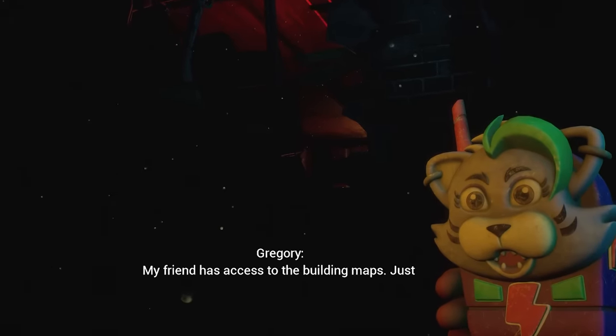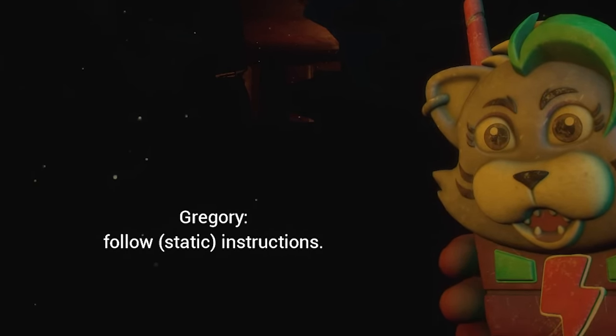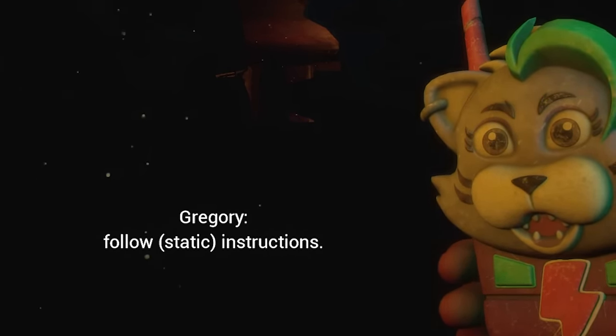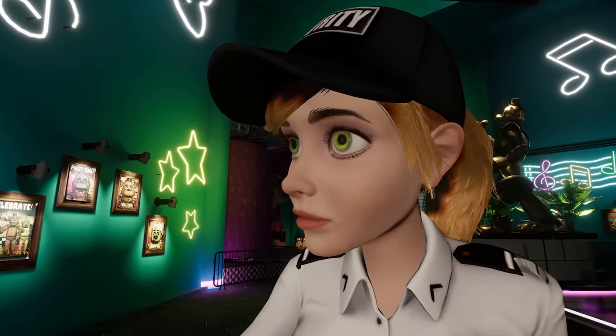The real Gregory gets in touch with Cassie and explains his friend has access to the building's maps, suggesting that this friend is Vanessa, an ex-employee of the Pizzaplex who escaped with him in the previous game.